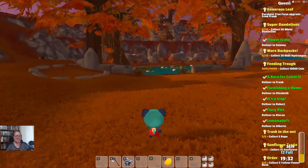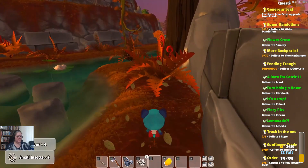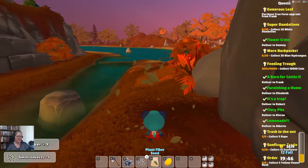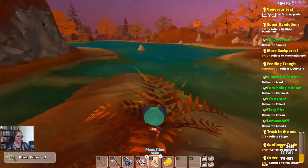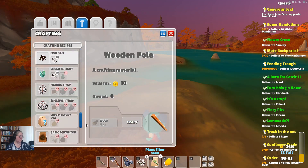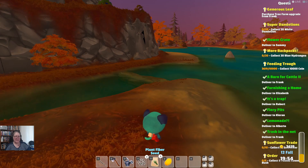So what we've done is we're just going through. We're going to get other things out of here, but that's fun. Let's see if we can make our rope requirements. We've got some spare bits. Trash in a net — done as well.